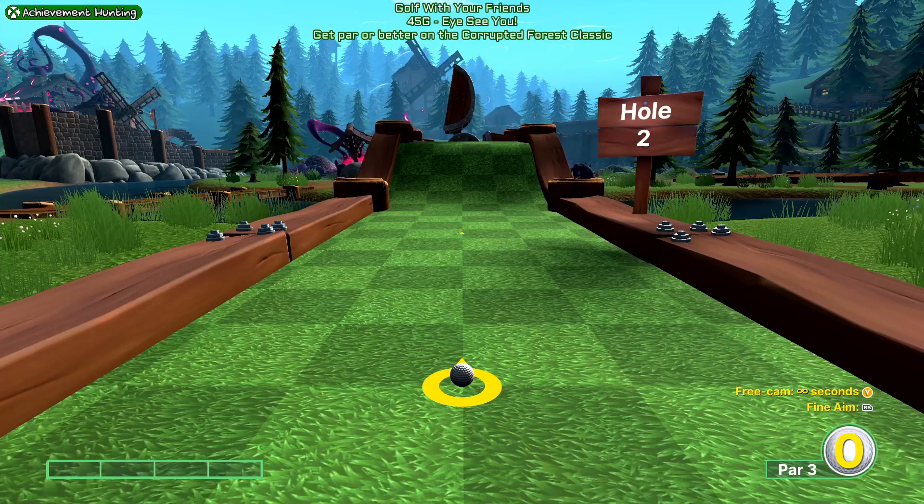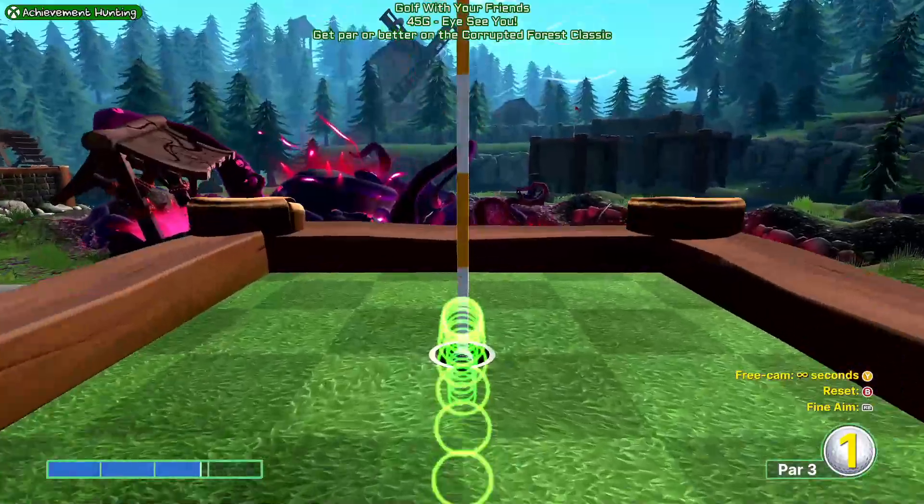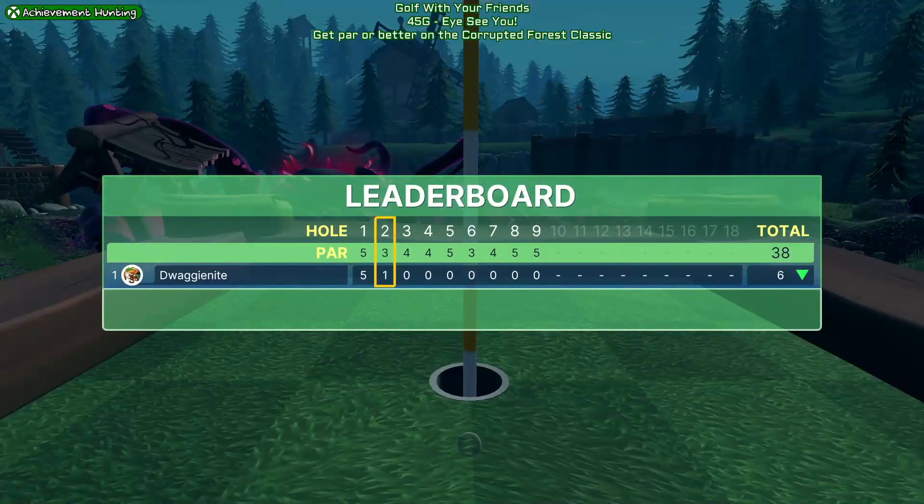For hole 2, we're going to go about 2.85 power. You want to shoot it straight down the middle when the flat side of one of the blades in front of you is completely vertical. That'll get you a hole in one, or it'll bounce over the hole and get you ready for a birdie.